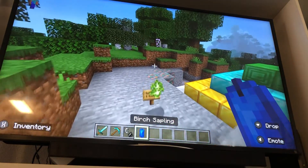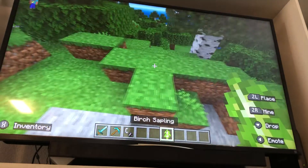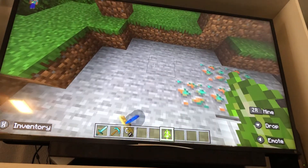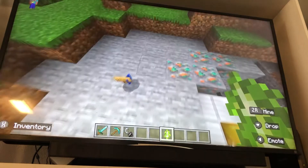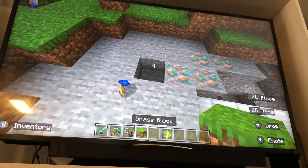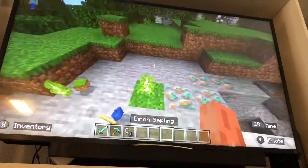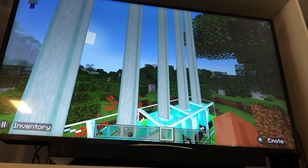We're done. But first, I want to grow a tree. What we need to do is just place a sapling down in an open area. It needs to be on dirt. There we go. Now it will grow a nice tree. Thank you for watching, everybody.